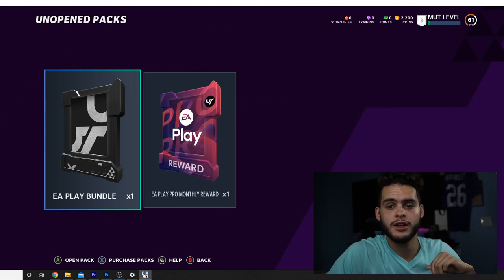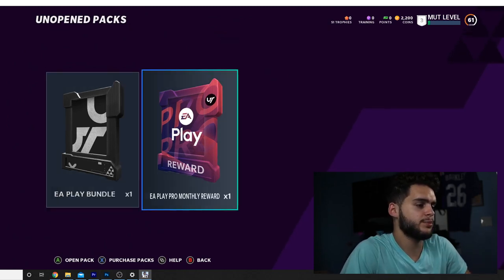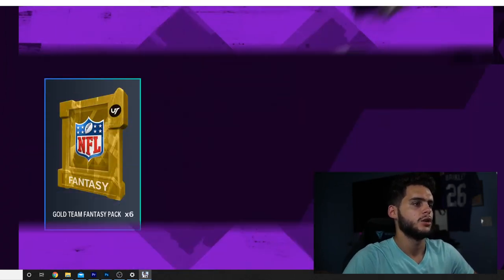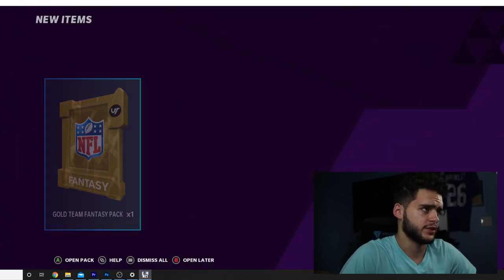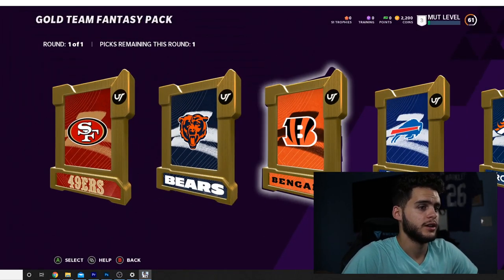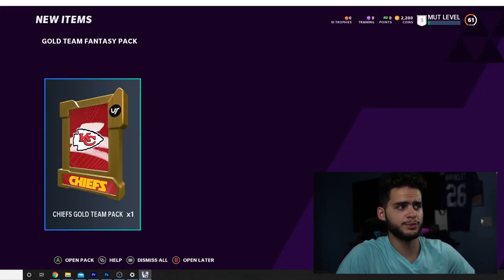Without further ado, let's get into this. We got an EA Play Pro monthly reward — we'll start with that. We're gonna get gold team fantasy packs, six of these. I'm taking the Chiefs — Chiefs are probably the way to go here. I want Lamar or Mahomes, that's pretty much the goal.